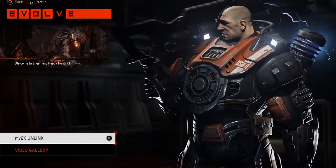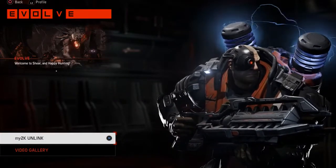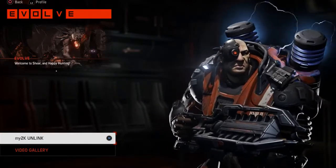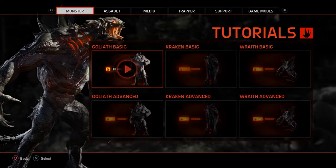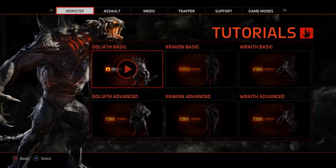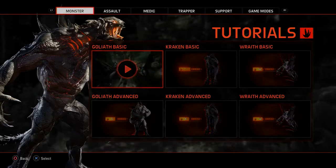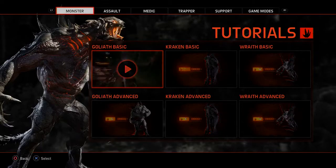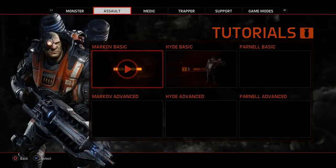You can see your Extras — there's not an awful lot in here, but there is stuff like your link account. There's also a Video Gallery, which is awesome. I think more games should have it. It's one of those things you see and think, why haven't more games got this? It's basically the tutorial for all of the monsters and the different classes.